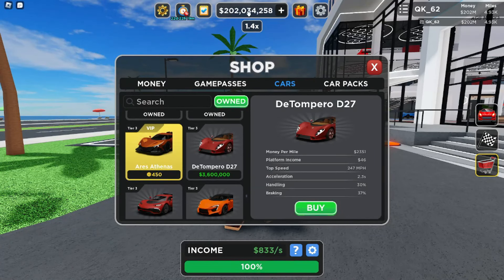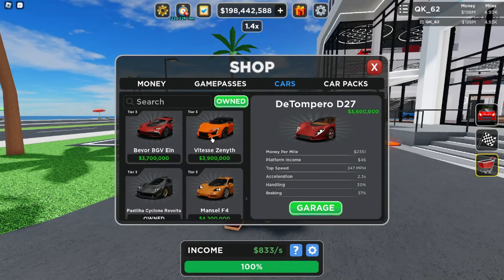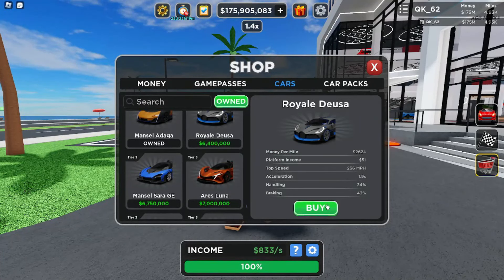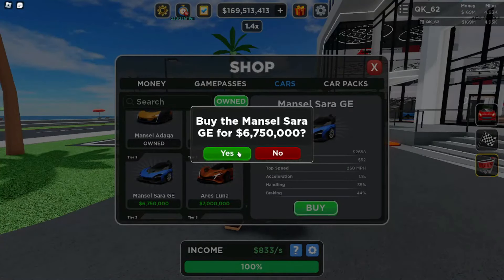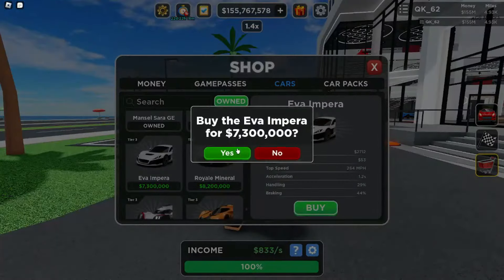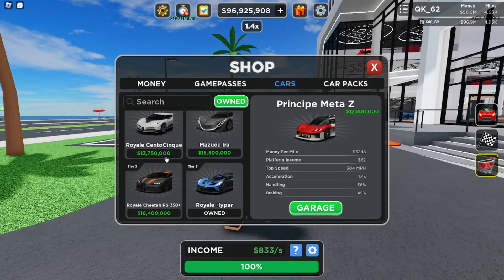Alright guys, we are about to go under 200 million. Let's hit buy. Once we buy this, we're going to be under 200 million — and there we go, now under 200 million. McLaren Saber — okay, that is nice. One car I've always wanted in any game is a McLaren Senna GTR, so finally I get to have it. And boom, there we go, I now have it.